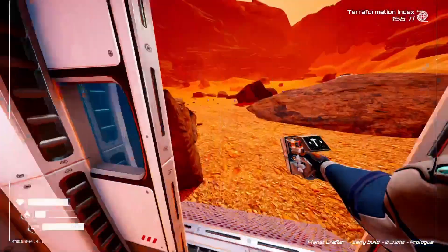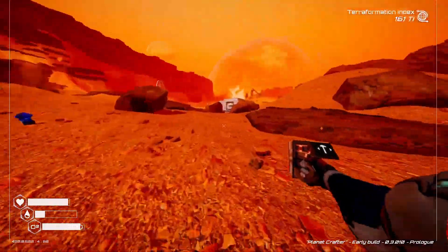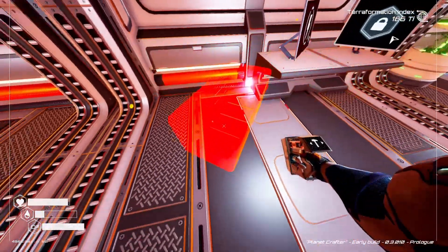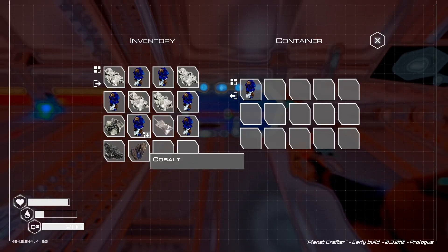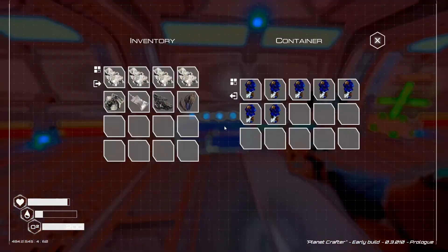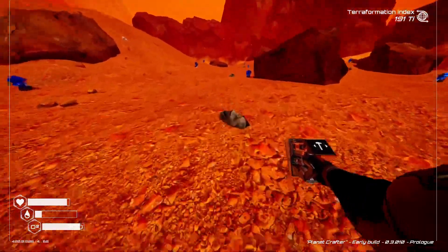The exoskeleton increases our equipment size - equipment is on this side where the little man is. Currently we can only have four things but if I get the exoskeleton I think we can have eight. We'll just grab some titanium being as it's nice and close. We'll make some storage so we've got some places to put stuff. Interestingly enough you can label storage boxes so you can see them from a distance.